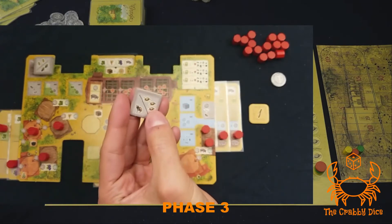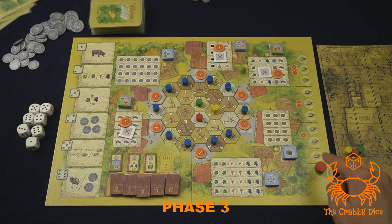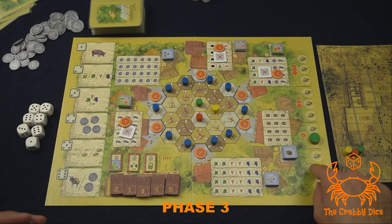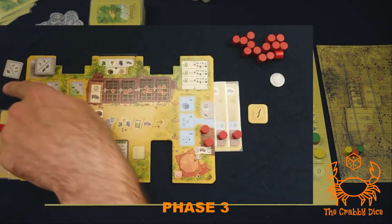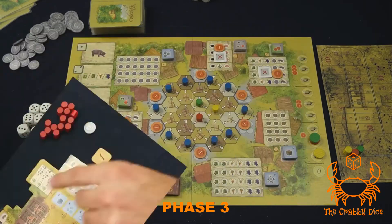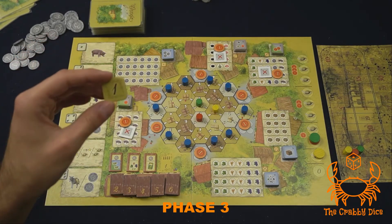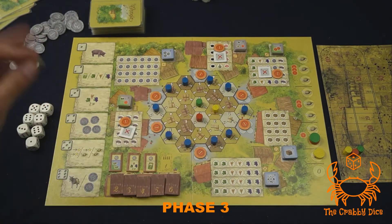If you do have hats, once everyone reveals, in turn order you're going to move up the siesta track as many times as there are hats on the token. For example, red had two, green also had two, and yellow only had one. After you use the donkey tile, put it on the side — it won't be available again until round four. After moving up the siesta track, you'll reissue the turn order track based on the new positions.